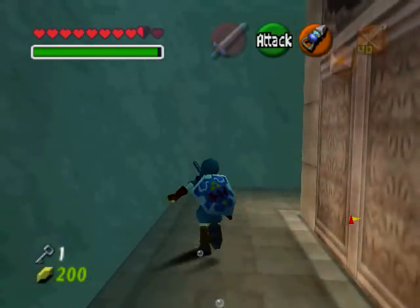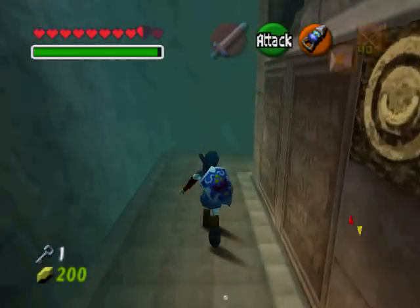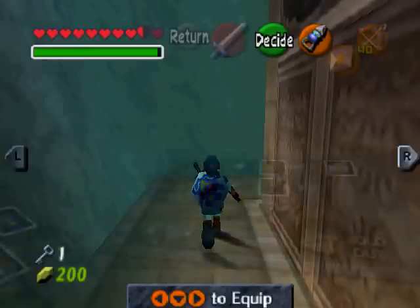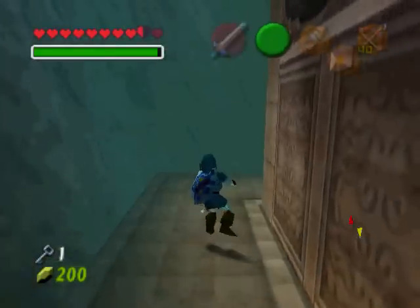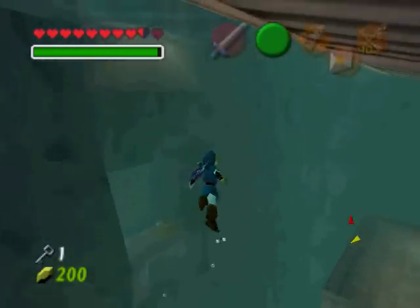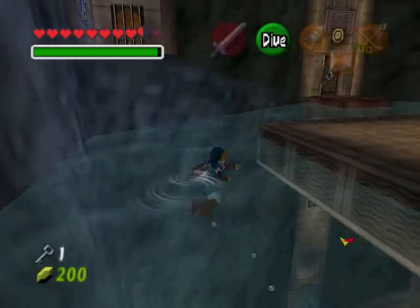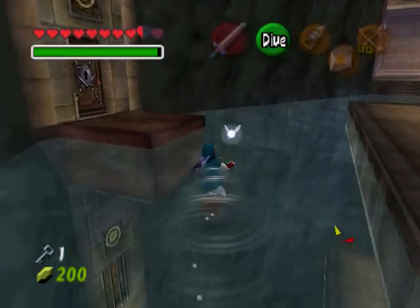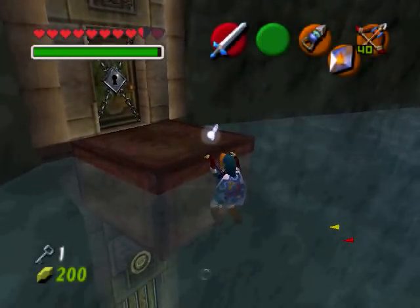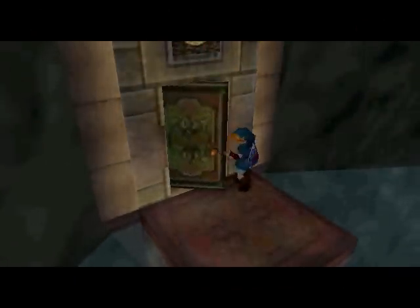So I got a small key. What am I supposed to do with the small key? Let's take the boots off again and see if there's a locked door on the top floor that we could go through now, since we have a small key. There it is. Small door, small key — open.